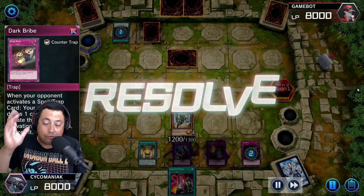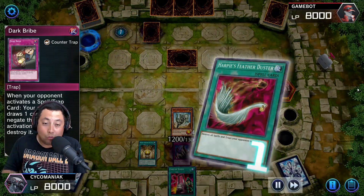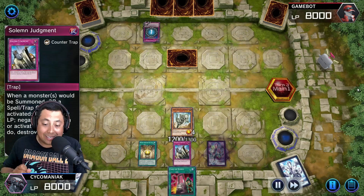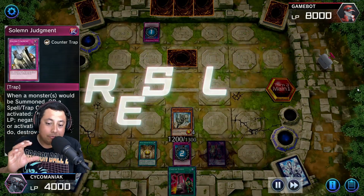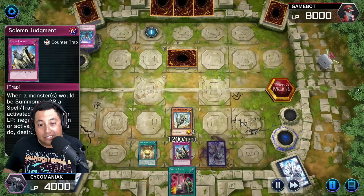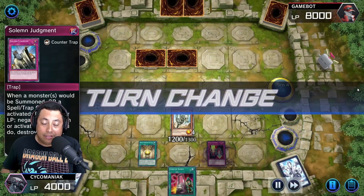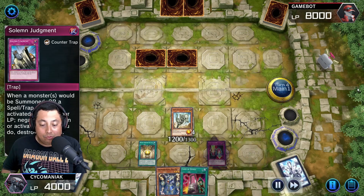They go ahead and try to play Harpie's Feather Duster, but I do have a Dark Bribe which negates that. Of course they get to draw a card, but that's the price you pay. I did want to save the Solemn because I figured there was going to be something else, so I solved that — I needed the special summoning to stay locked down, so I needed that destroyed. They place another face-down defense monster.